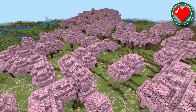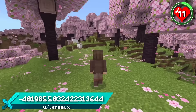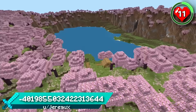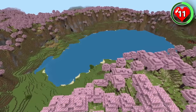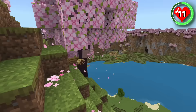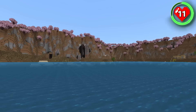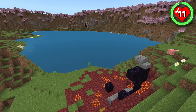The cherry grove biome is undeniably picturesque with its enchanting pink colors and never-ending petals. But when you add a giant lake to the mix, it becomes an absolute masterpiece. Even if your building skills aren't top-notch, the stunning scenery here would make any creation shine, even if it was just a dirt hut. This spawn doesn't just have the looks — it's got great personality too. There's a village on one side of the lake and a ruined portal on the other.